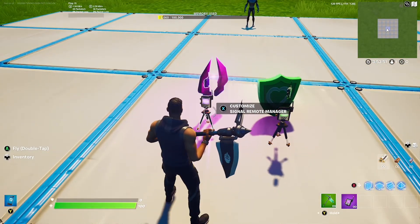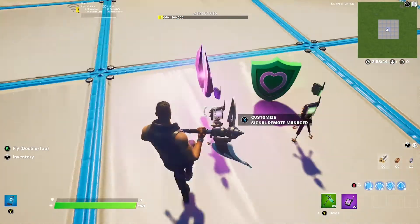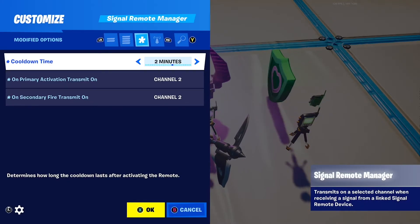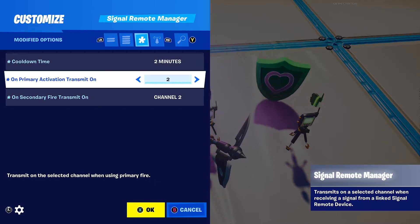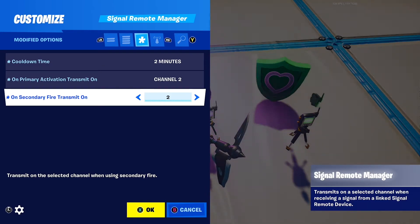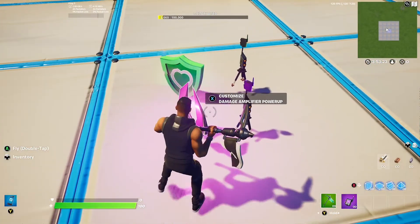Place down your Signal Remote Manager, get the signal remote you want, and drop it into it. Then go into the settings and put the cooldown time to however often you want the player to activate the device — I've done two minutes. Set the activation transfer on any free channel; I've got channel 2 for this. I also put on the secondary activation in case players fire secondary instead of primary.